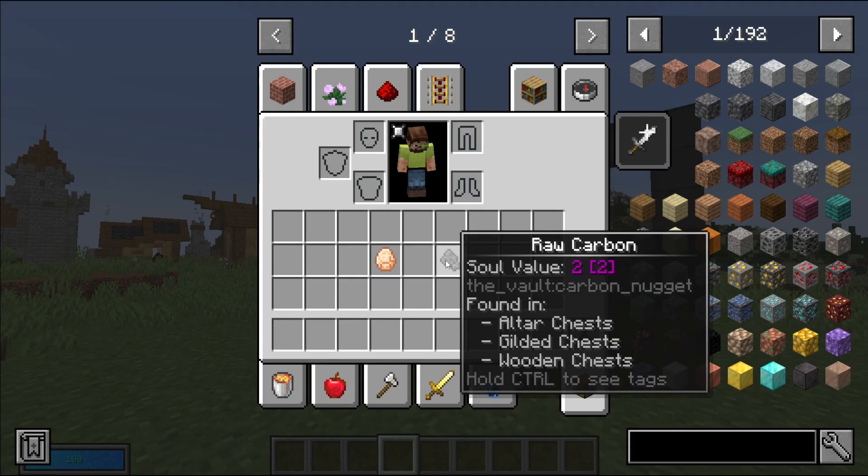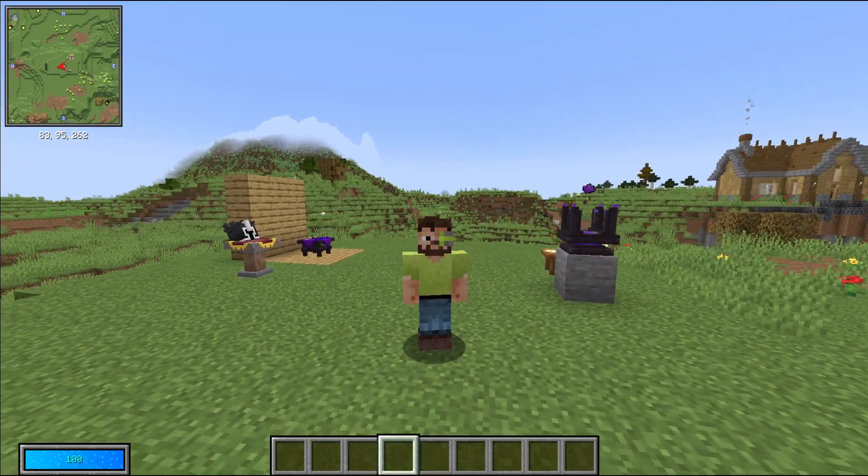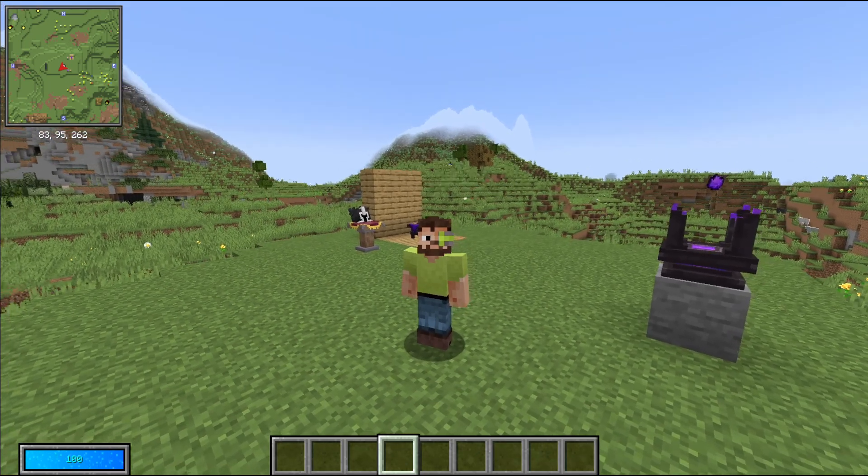Whereas this raw carbon can be found in altar chests, gilded chests, and wooden chests. The idea is to allow you to focus your looting inside a vault when you're looking for something specific.